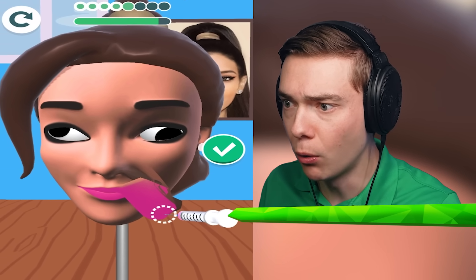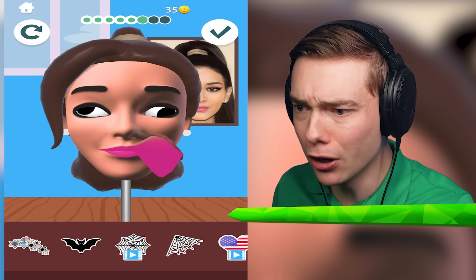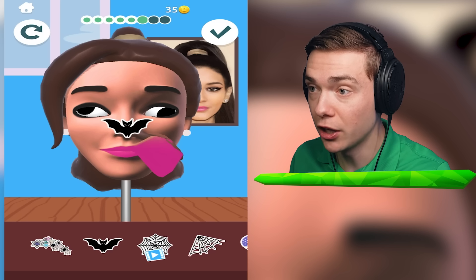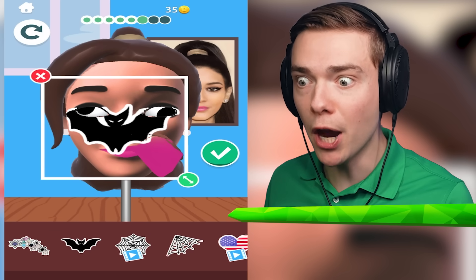What's happening to your lip? Add stickers - what just happened to your face? I'm gonna put a bat on your nose. There you go, make it nice and big. And you're gonna be Batman. Batwoman.